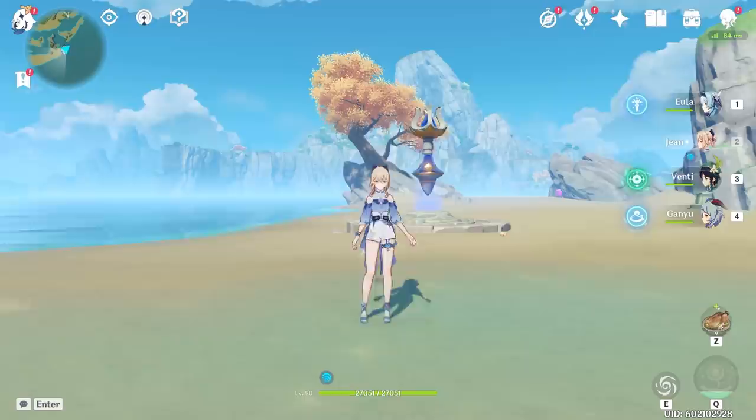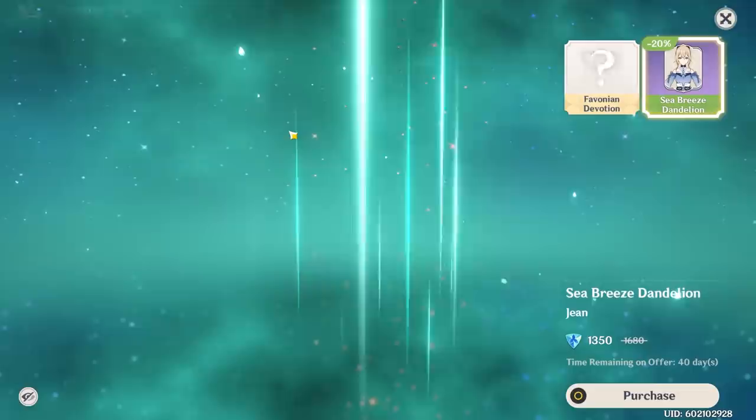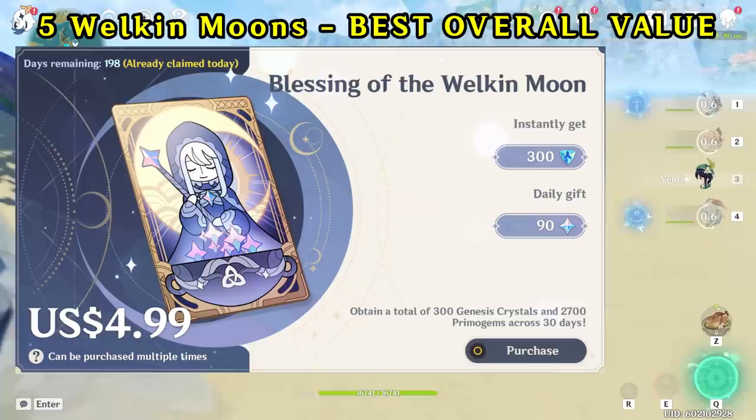Let's quickly talk about the cost of Jean's costume. You can purchase it in the shop for the currently discounted price of 1,350 Genesis Crystals, or 1,680 Genesis Crystals presumably after patch 1.6. The following prices are in US dollars, so the price in your region may be different.